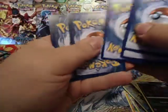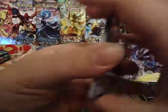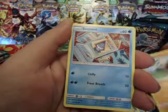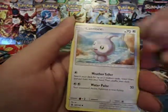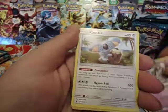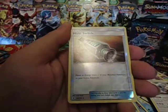Pack five: 3 Energy, one, two. We have a Patrat, Litwick, Pancham, Snorunt, Castform, Slowbro, Gotharita, Komala, Reverse Multi Switch — cool — and a Sylveon GX!